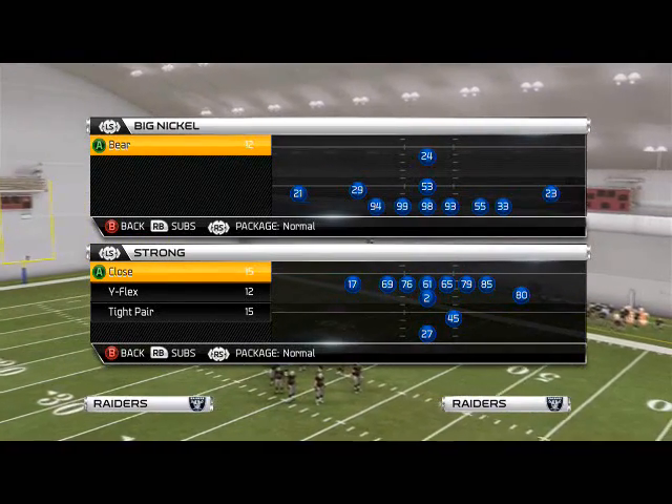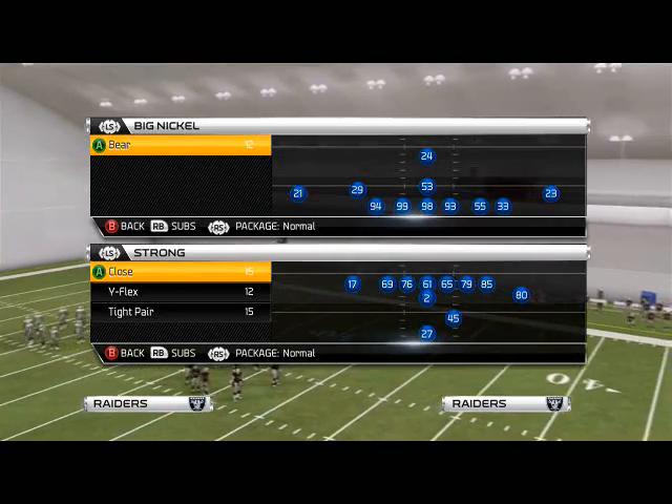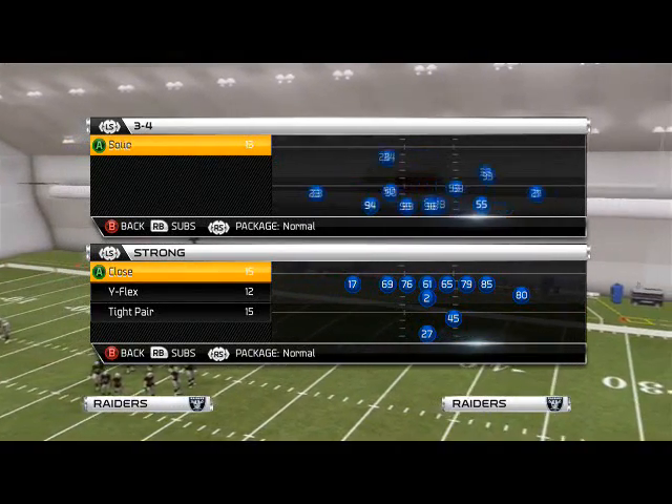Good morning Madden 25 gamers. In today's episode of Blitz of the Day, we're going to focus on yet another pressure play that can be found in the 46 defensive formation.